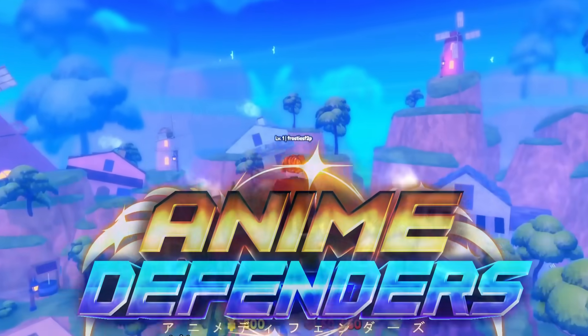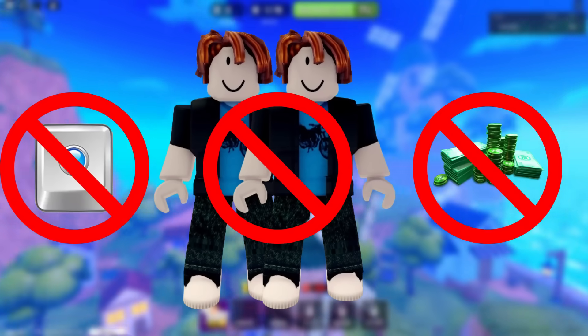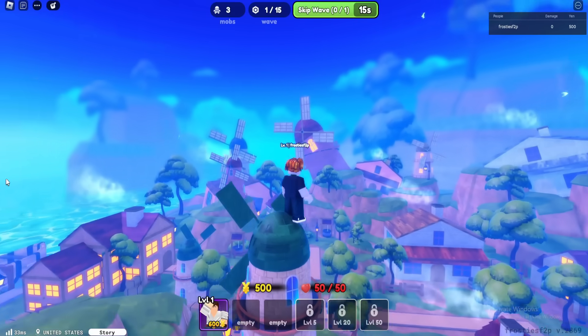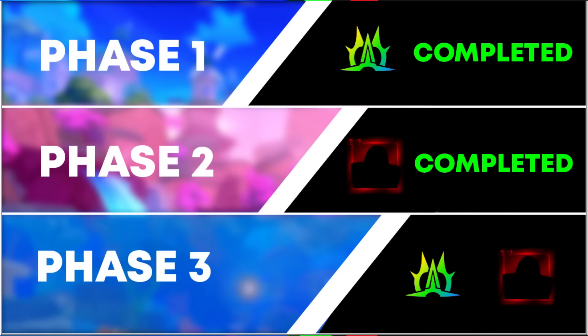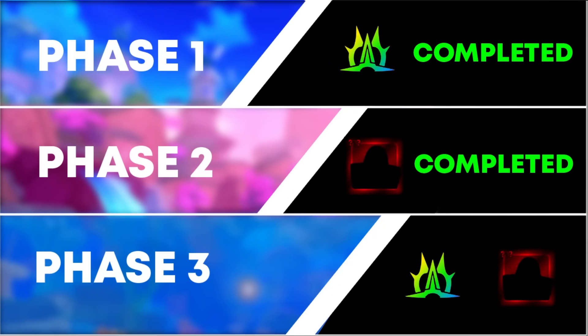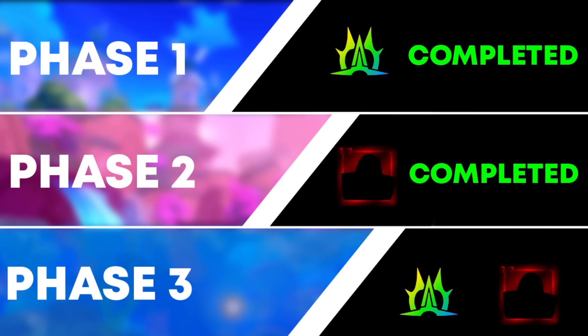Welcome to the hardest challenge in Anime Defenders — free to pro. A free-to-play noob-to-pro account that is not allowed to tiny task, use alt accounts, or spend Robux, in hopes of becoming one of the best players in Anime Defenders. My goal is split into three phases, and with phase two completed, the third is to summon a secret unit and roll Almighty One on one of my units.